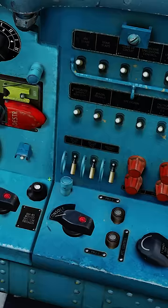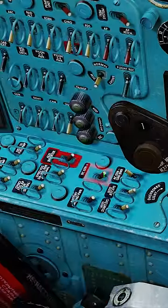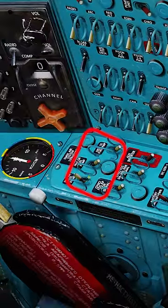MiG-21 start up in DCS. Come to the right side, turn on the inverters and the battery heat switch. Turn on the AC generator, DC generator, and the battery switch. Turn on the three fuel pumps.